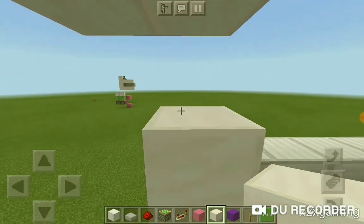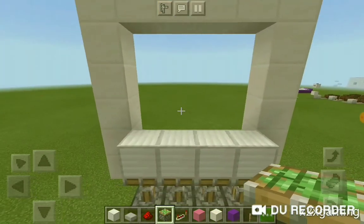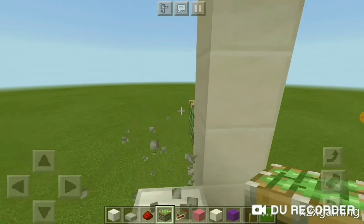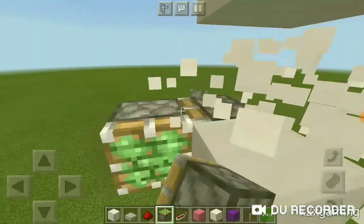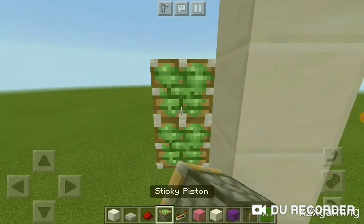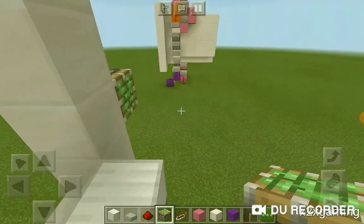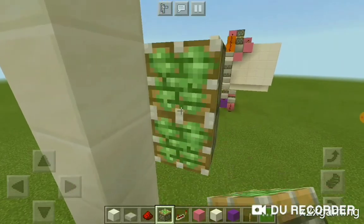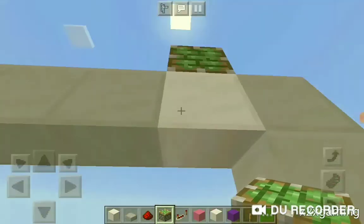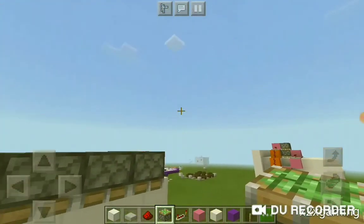Now we are going to take our sticky pistons and place them on that side - 2 sticky pistons, and then 2 sticky pistons on this side as well. Then we can break the scaffold block we placed. Now I'm going to place 4 on the roof, and that's the mechanical frame done - well, half of it; I haven't done the double piston extenders yet.